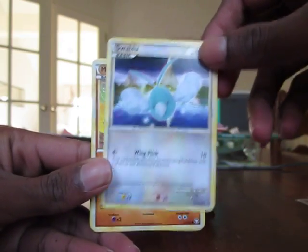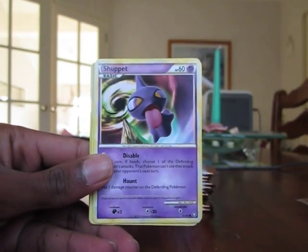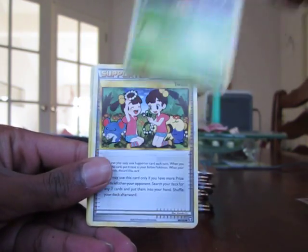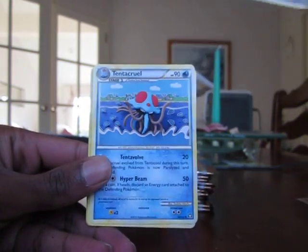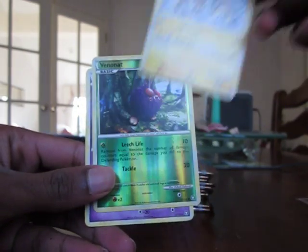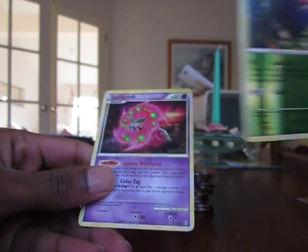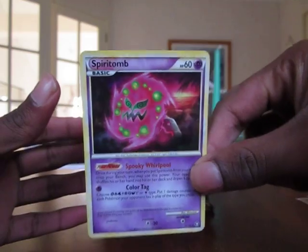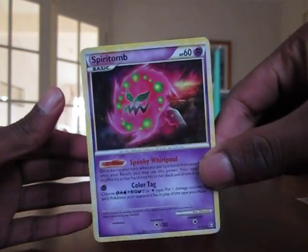So we have Swablu, Machop, Shuppet, Nidoran Male, Bellsprout, Twin Supporter, Tentacruel, Electabuzz, reverse is Fennanet, and Spirit Tomb Holo. Nice — holo straight away, that's pretty nice. I already have that but that's okay.